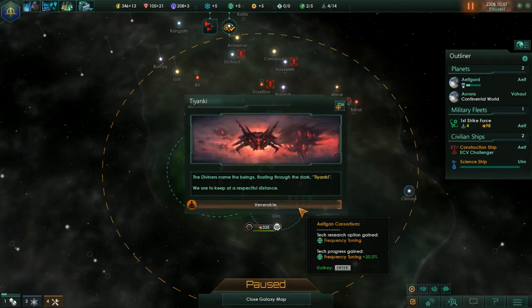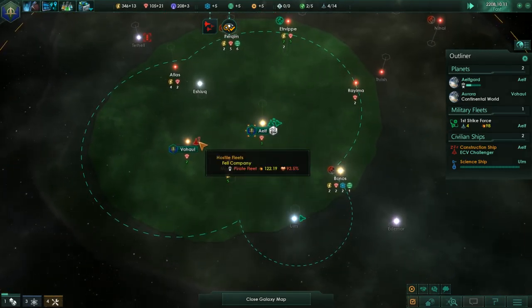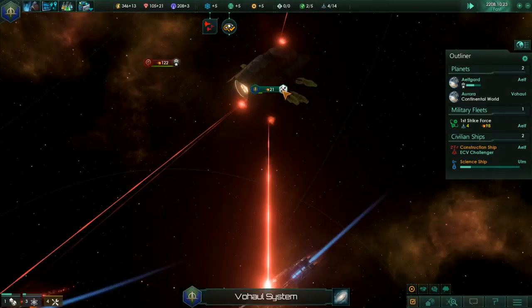The Tegani. We gained 20% progress to frequency tuning. They are taking damage from the station, but not a lot.